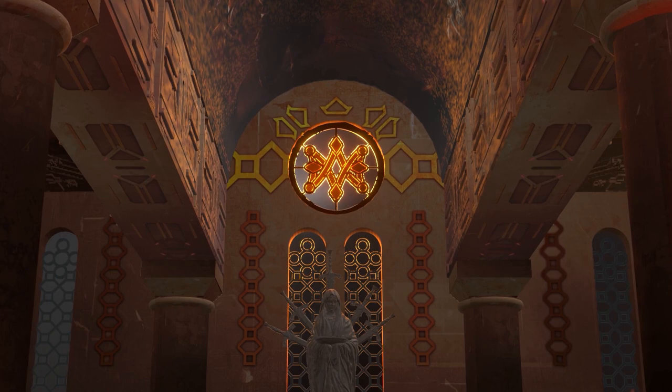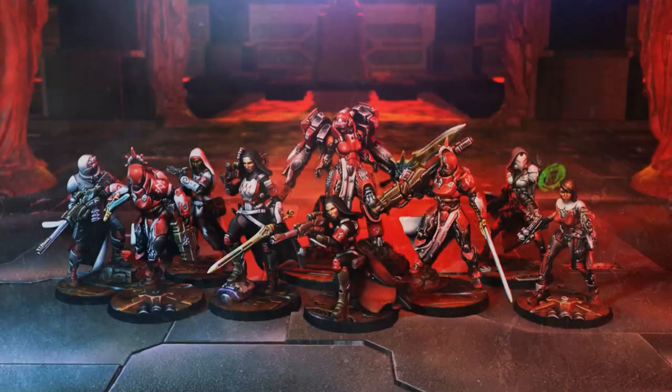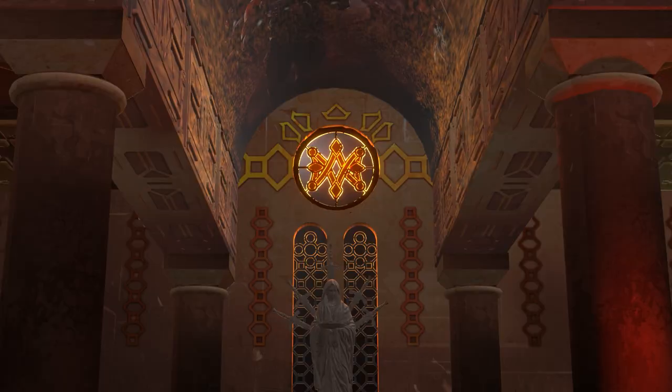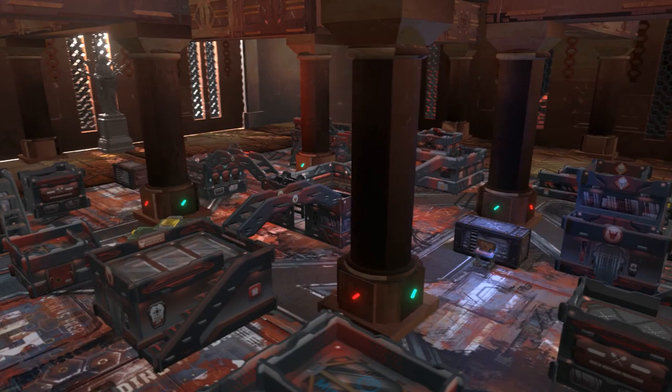Hello and welcome to this Battle Report video featuring the new Bakunin Action Pack by Corvus Belli. The action takes place in an undisclosed area of Praxis inside the Bakunin Mothership, in a dark religious environment where the observant cyber witches like to operate. We are going to play the mission Unmasking from the current ITS files.